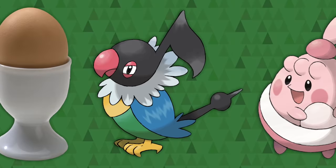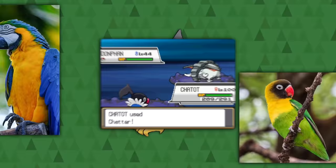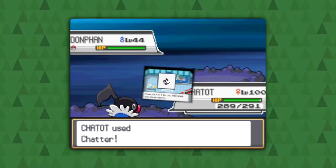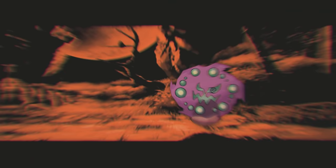Chatot is a parrot with a musical note head and metronome stick tail. Its colors appear to be a mix of the blue and yellow macaw and the yellow-collared lovebird. Chatot's signature move is Chatter — the whole gimmick being that you record yourself saying anything and Chatot will mimic it — an ability that parrots are famous for.